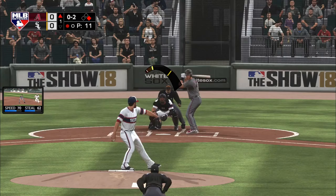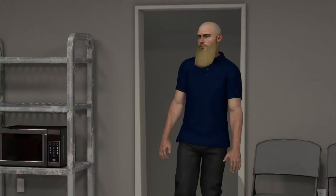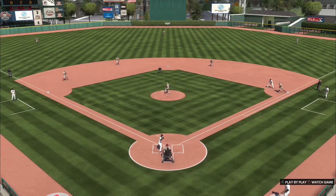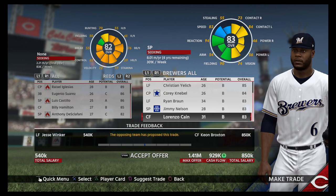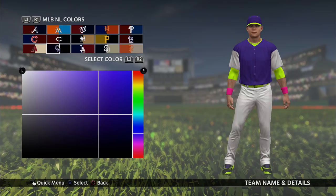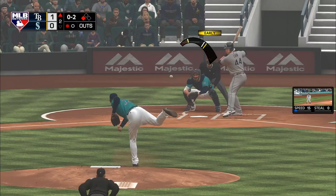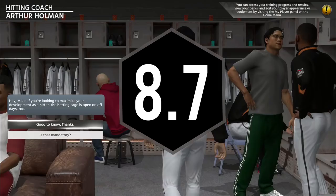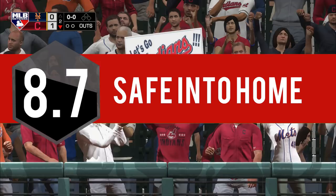Since 2013, MLB The Show has been the only AAA baseball title on the market. While it may be easy for the developers to slip into complacency during five years as the only show in town, it's clear that the team at Sony San Diego is doing anything but resting on their laurels. MLB The Show 18 is as deep an offering as Sony has ever put out, despite the lack of an online franchise and a few smaller issues. From the incredibly in-depth modes like Road to the Show and Diamond Dynasty, to the gameplay changes that see weather and atmosphere impact how a ball flies through the air and the way hits come off a bat, MLB The Show 18 is easier than ever to become invested in and enjoy, and on the field is the most well-rounded baseball experience we've ever seen.